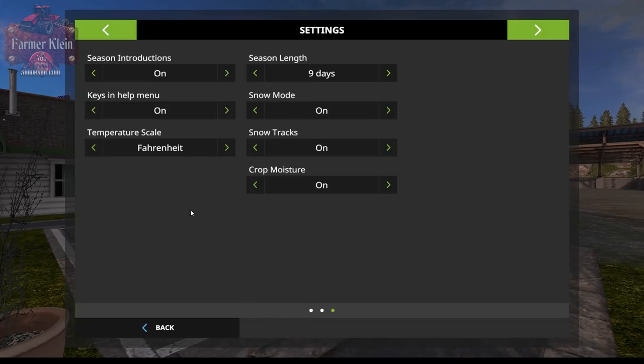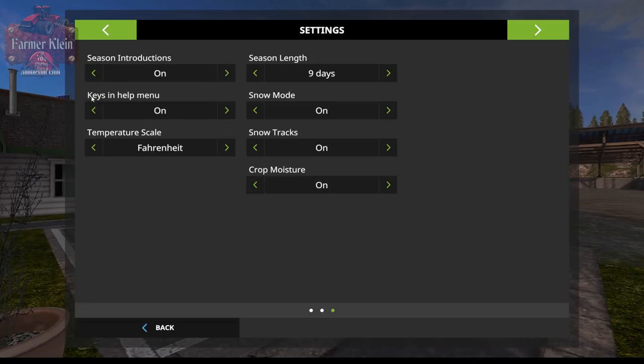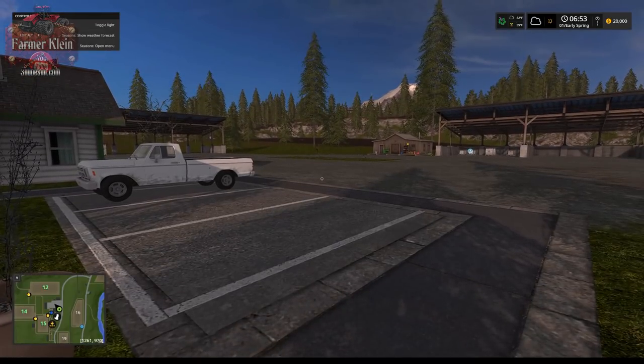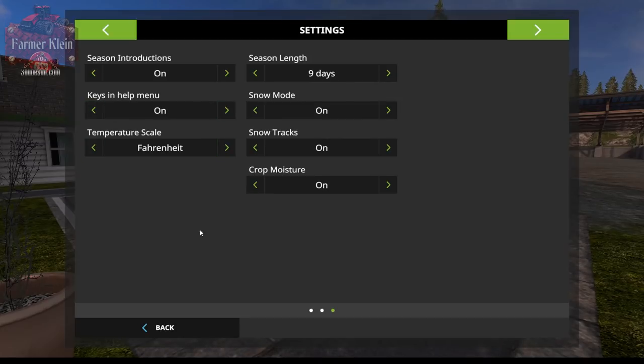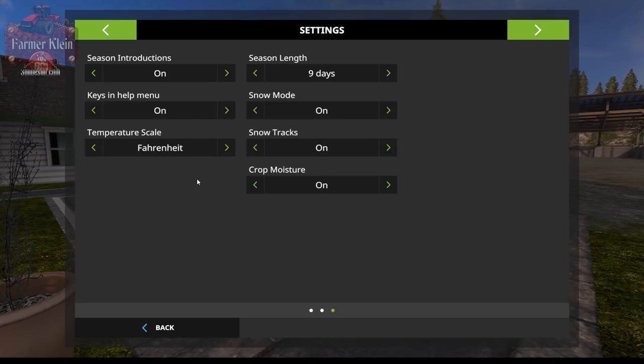In the Settings, 'Seasons Introduction' is what triggers that welcome message every time you transition to a new season — you can turn it on or off. You can also toggle whether the Seasons keys appear in the help menu. The temperature scale can be set to Fahrenheit or Celsius — I'll leave it on Fahrenheit. The default season length is 9 days.